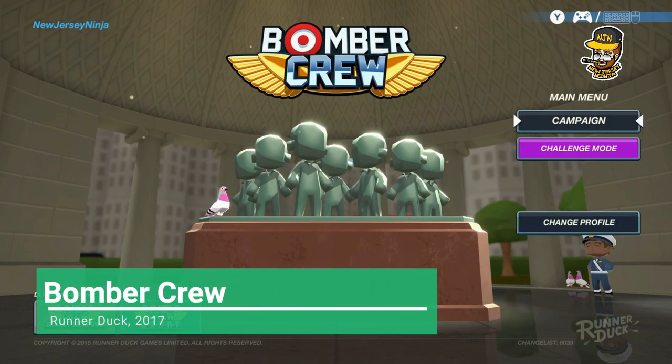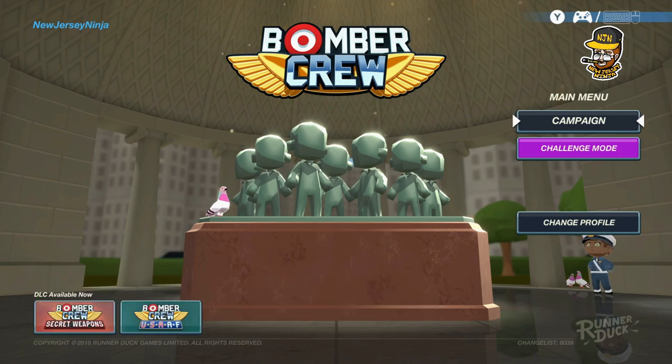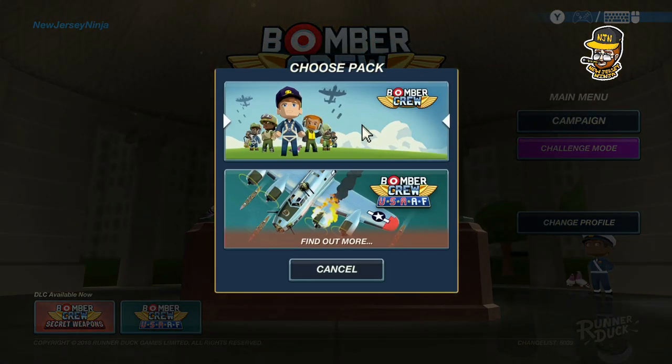This is Bomber Crew, and one of the big differences you'll notice right away is that it does not default to mouse and keyboard controls if you have mouse and keyboard plugged in. At the top right of the screen, there's a selection — you actually have to press Y on the controller to switch to mouse and keyboard, which brings up a mouse cursor that looks like it came straight out of Windows 95 and feels not great. It's pretty jittery. So let's start a campaign and see what happens.